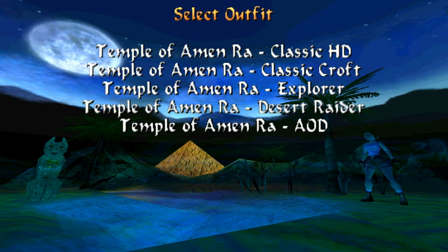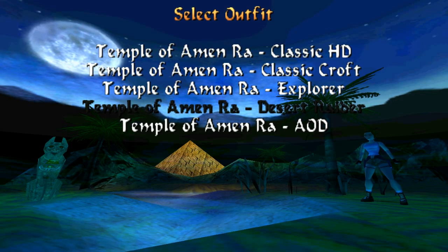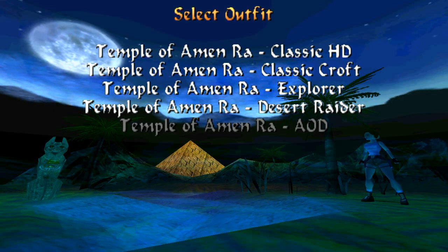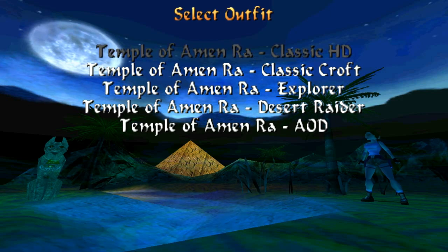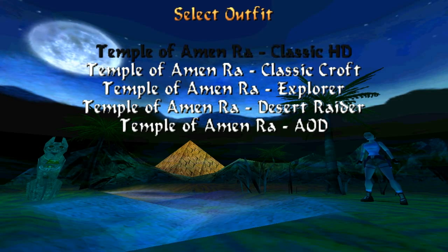Explorer is the one we see often in level editors — she's got the white shirt and the shorts. Desert Raider is quite good; I used this one for my blind video. She's got a black top and brownish-red trousers. And then there's AOD with the shorts. My favourite that I'm going to choose is Classic HD for this walkthrough.